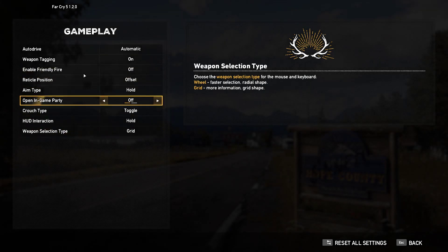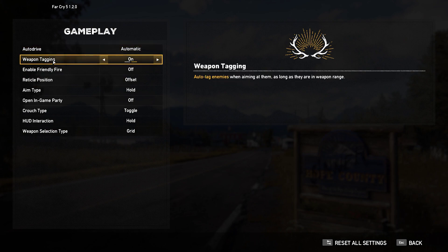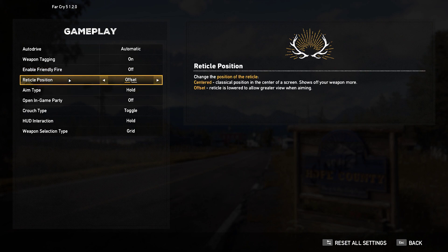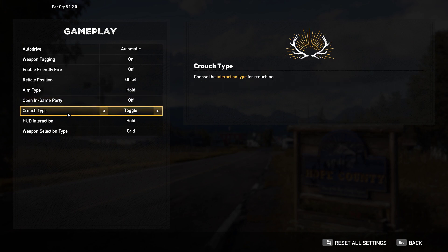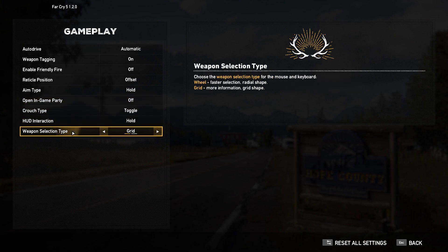Under Gameplay we have Auto Drive — land vehicles will automatically steer and maintain speed, and manual must activate Auto Drive to gain its benefits. We also have Weapon Tagging, Enable Friendly Fire, Reticle position offset or centered, Aim Type hold versus toggle, Open In-Game Party, Crouch Type toggle, HUD Interaction hold, and Weapons Selection Type grid.